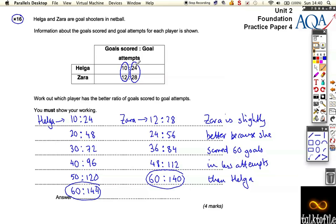We could have done it the other way — we could have worked out what 24 and 28 both go into, scaled up the attempts, and seen who would have scored more goals in the same number of attempts, as opposed to the same number of goals in fewer attempts. So go back over this and have a look. It's a tricky question, but it is the last question on the paper, so you don't have to score full marks on this question. Thank you.